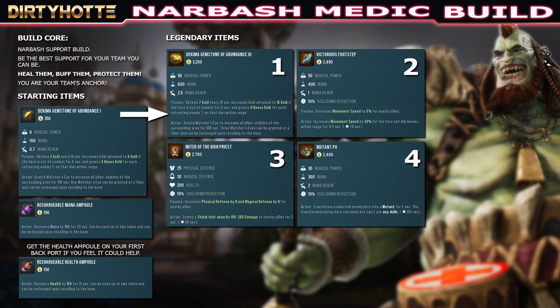Then item number four: Mutant Poe. That's also pretty cheap — 2400 gold — and for that price it's awesome. You get some nice stats, mana regen, and cooldown reduction. But its active is really amazing: it transforms a selected enemy hero into a mutant for two seconds. The transformed enemy can move but can't use any skills. If you have a strong initiator in the enemy team — like a good jungler or a very strong ADC — you can basically pick them out of the fight for two seconds and that will really hurt the enemy team's damage. For 2400 gold, it's just a bargain.